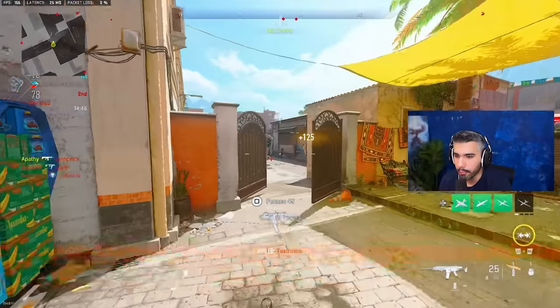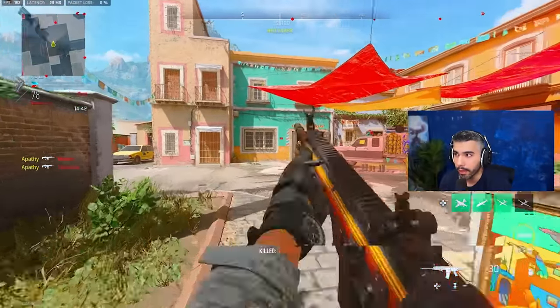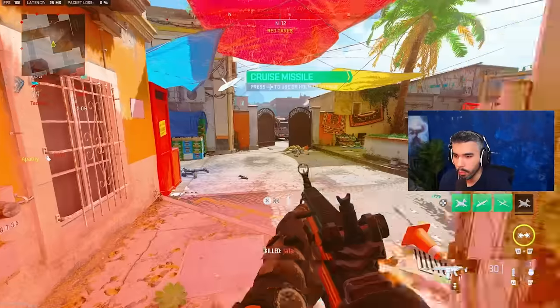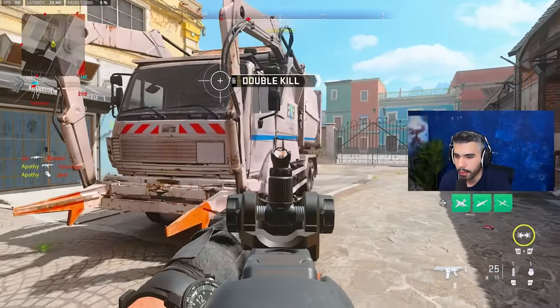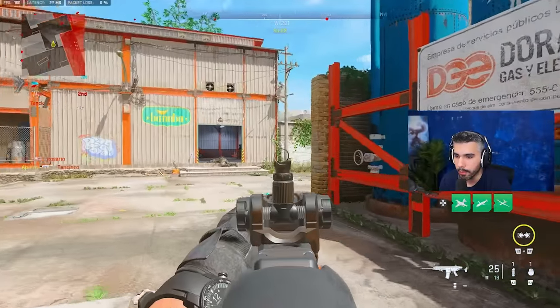The next tip is something you see a lot of pros do that kind of reminds you of Black Ops 4 — it's crack aim. Crack aim is when you ADS in and out like this. Whenever you watch pros play or play ranked, you'll see good players do this. Basically you're allowing yourself to strafe a lot faster than you would just ADS-ing normally.